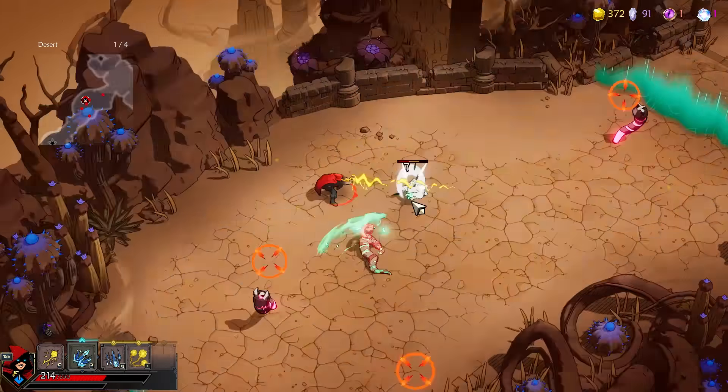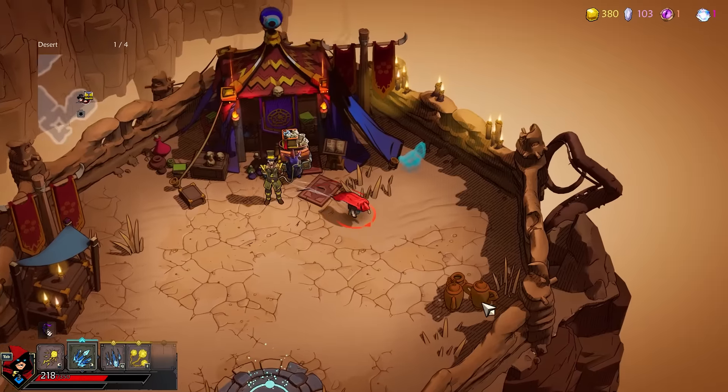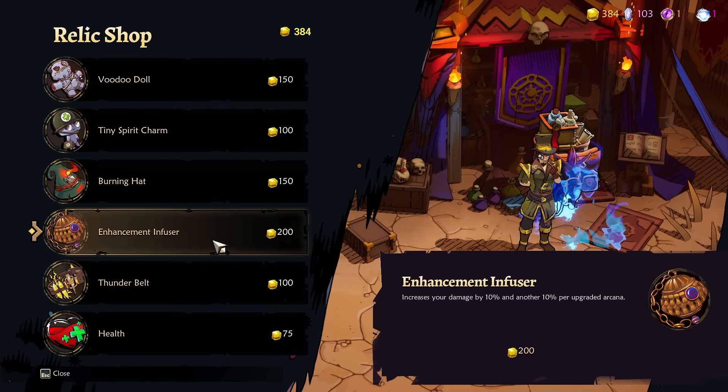You can have a blizzard, you can have that, you can have balls. It's a little bit tricky because I don't know what the enemies are going to do, but as long as I can do this, I think we're mostly going to be okay. I found my friend and I've got $384 to spend. I want to take the Enhancement Abuser — increases your damage by 10%, and another 10% for upgraded arcana. That's a new one. This guy can fire balls that kind of follow me and then explode in an AOE. We're just going to wander around and try to lure out as many enemies as I can so I can efficiently kill them all at once.